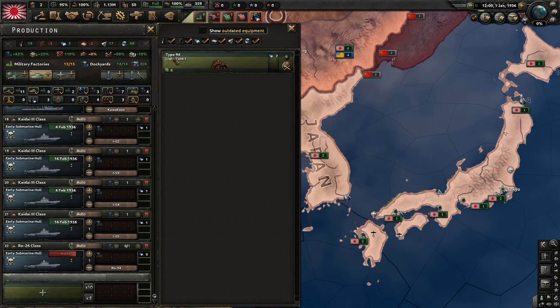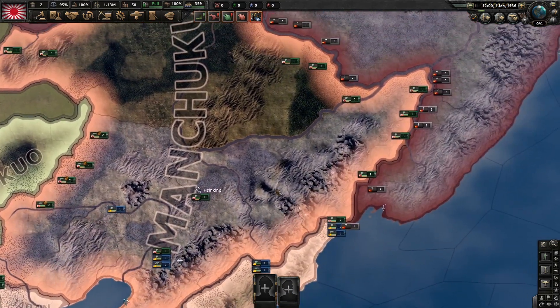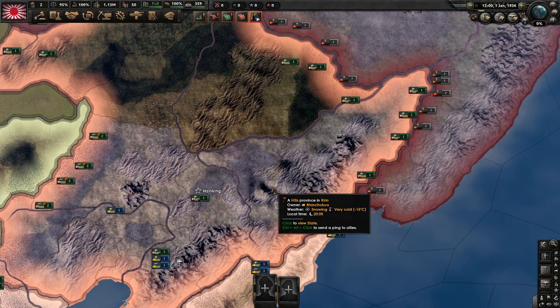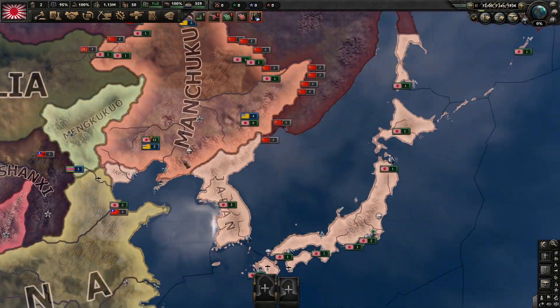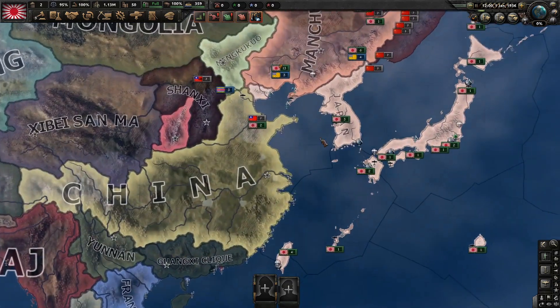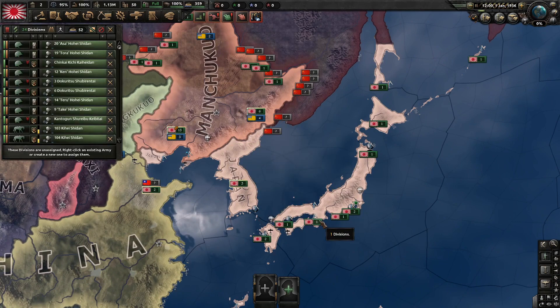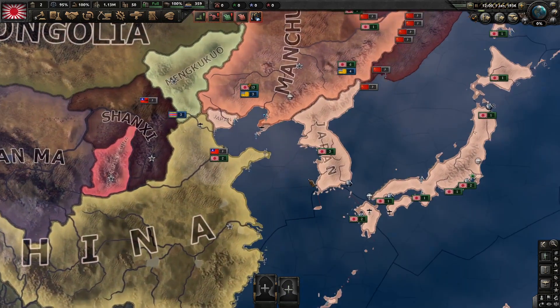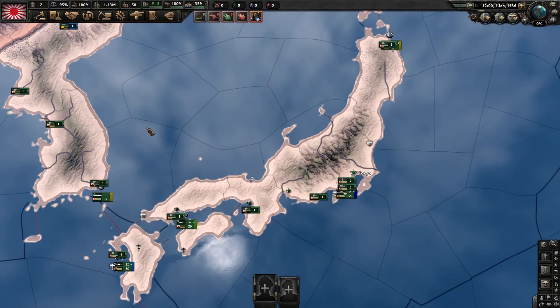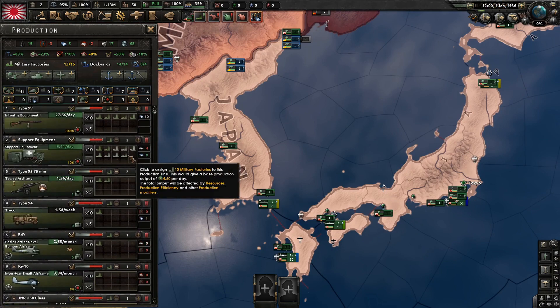It's really the naval guns or other guns I care about. The primary reason for that is because in peace conferences we're not actually able to take enemy nations' navies, which is actually going to be quite nice for Japan since it's going to play a very naval-heavy game after all.